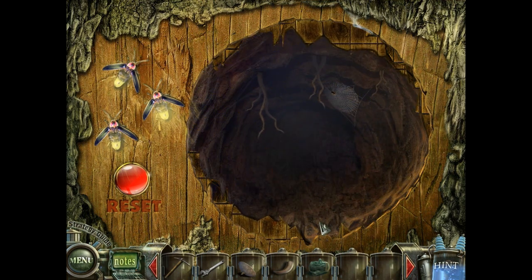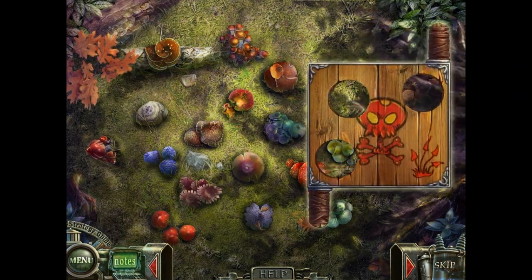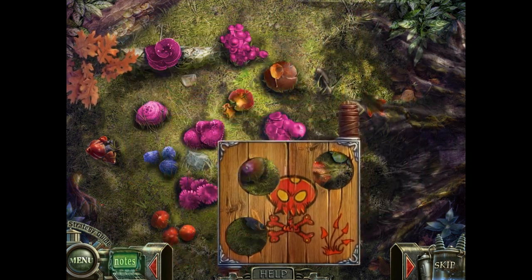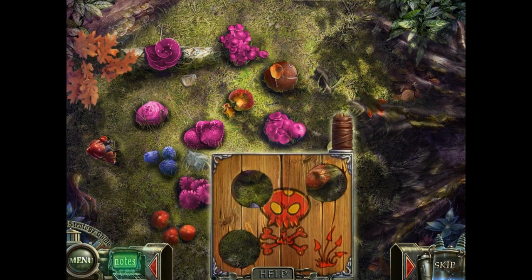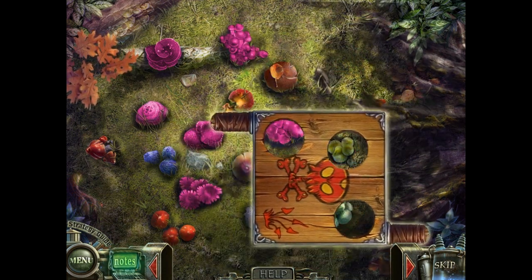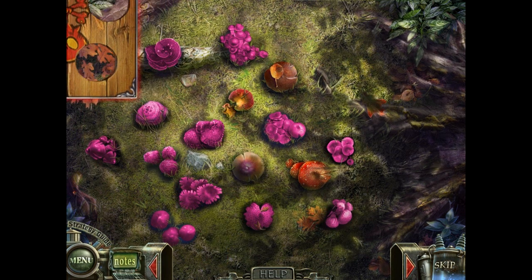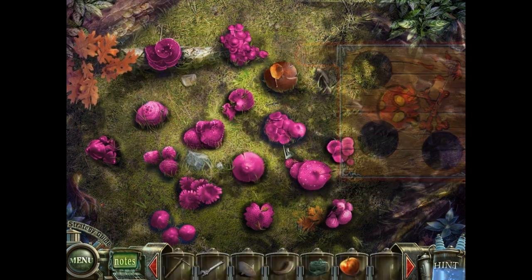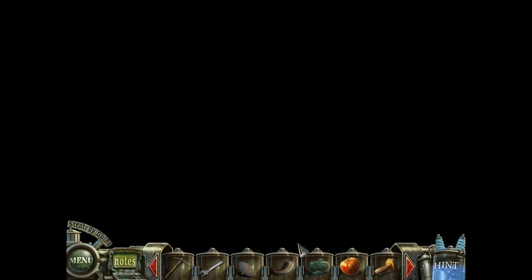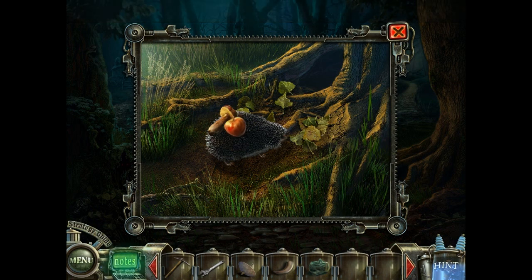We have an apple - a Snow White apple! And poison mushrooms! Here in this challenge, you want to find three poison mushrooms and then click on them. It only works with certain mushrooms. You have to right-click in order to turn the board around so you can find more mushrooms. It looks like we're almost done - the only mushroom left is this one. You give the hedgehog a mushroom and an apple.